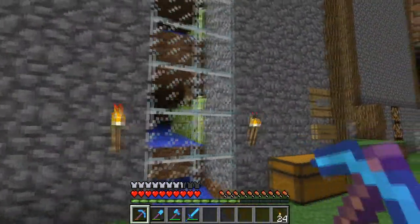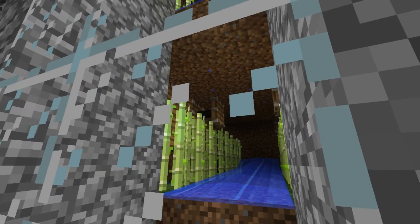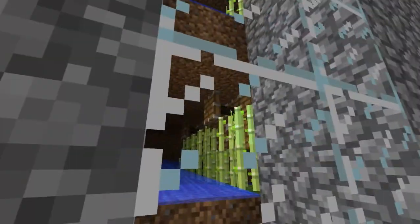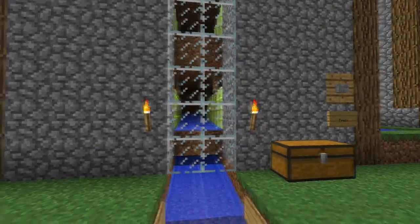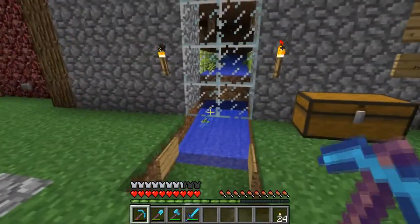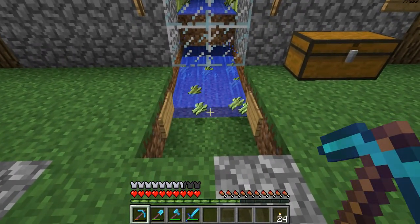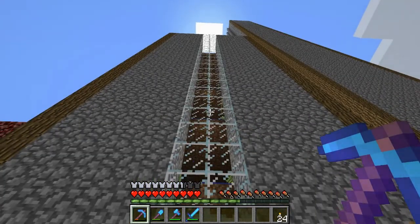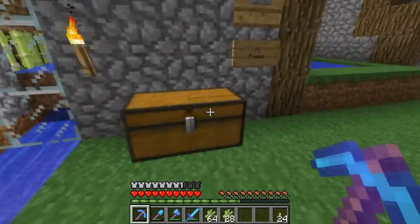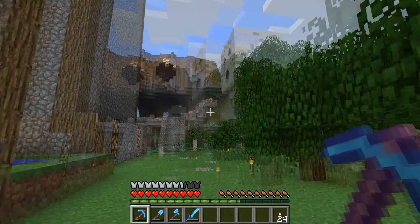This is the sugarcane farm. There's a little problem with it though - if you look at that piston there, it's like extended and not extended at the same time. This is unfortunately a bug which hopefully they will fix at some point. It's really annoying because it's stuck like this and the sugarcane can't grow up there because the piston is in the way. If I press this button it pushes all the sugarcane.